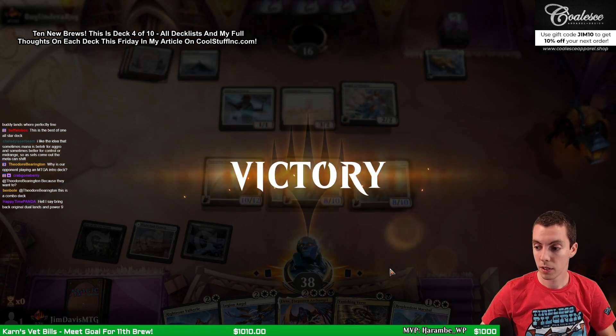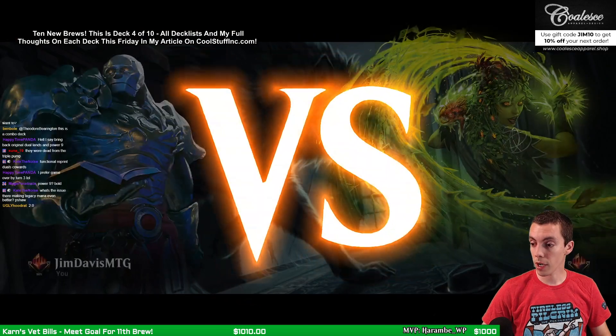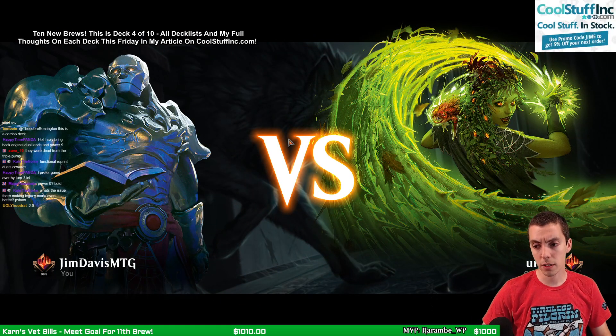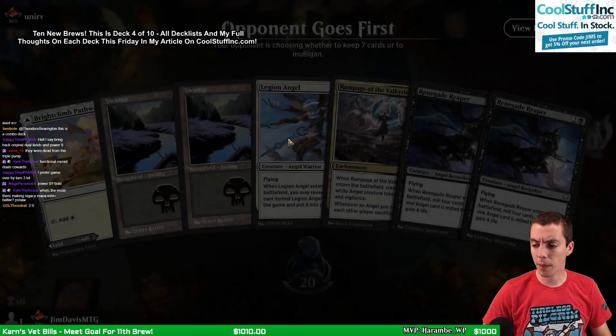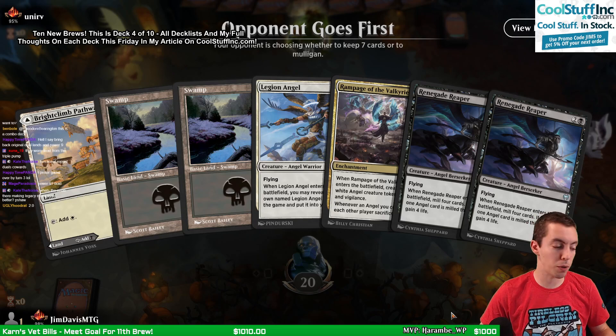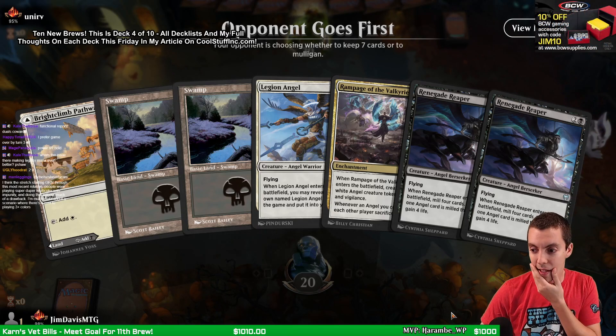Whew! Man, that Celestial Unicorn was really scaring me there. 2-0! Hands are a little slow but Reaper's pretty cool - a 2/3 that gains 4 life is pretty awesome. So we're gonna keep this - it buys time to stay alive. Fetchlands are just a pain. Now I'm 3-0? Oh, the dice roll opponents too - yeah, I am 3-0. I wouldn't lie to you guys.